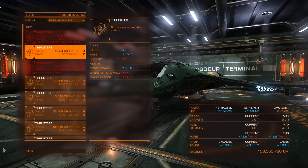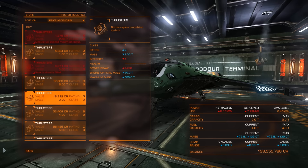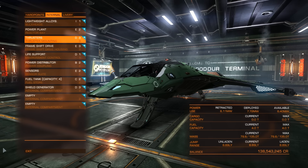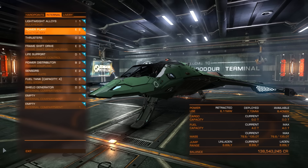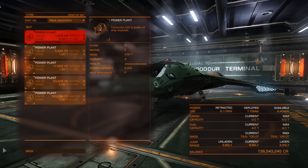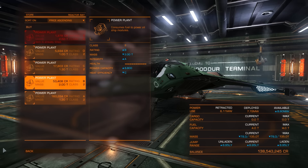Thrusters are also important because you need maneuverability, but we also have to keep the budget in mind. We're gonna get this one because it has more optimal mass. Note that I've left the power plant for last because we bought the weapons and all the other modules that consume power first. Now we're gonna buy the minimum power plant we can afford. If you were going for a top-range setup on the Eagle you'd just buy the top one, but the budget is something to keep in mind here.